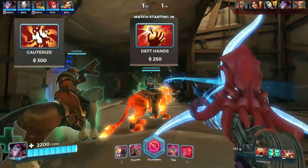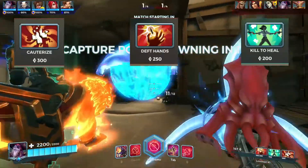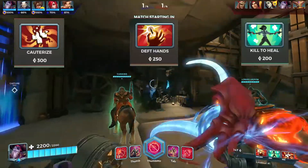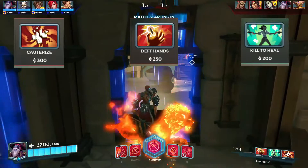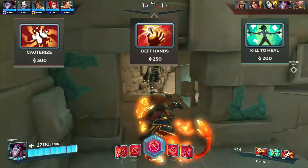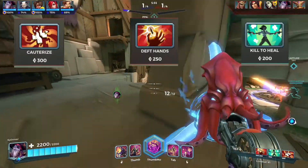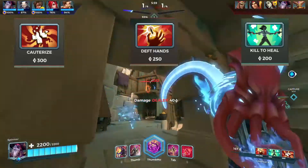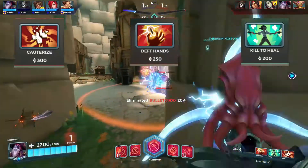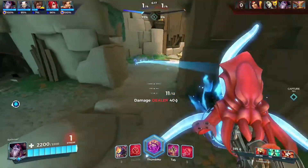The final item I recommend is Kill to Heal. Since Dredge is a wide AoE damage character you'll be tagging lots of different people. Even if you damage someone a little and they die shortly after, you get the assist — so you'll be getting 300, 600, or 900 health back depending on your level. Mix this with Dark Bargain and Reckless Barrage and you'll be getting so much health back — it's very useful.